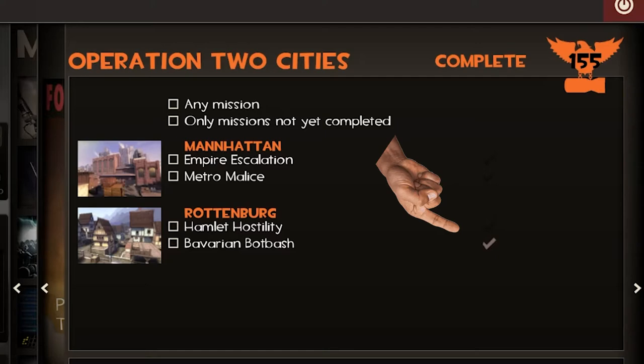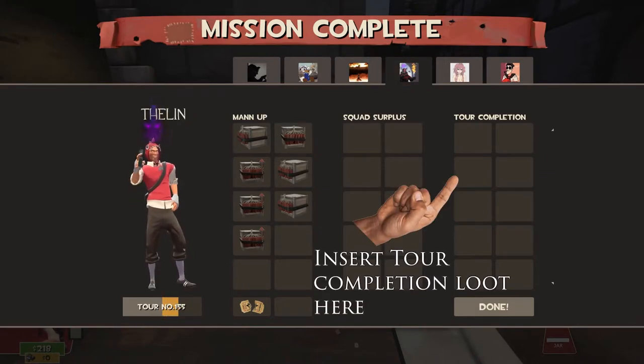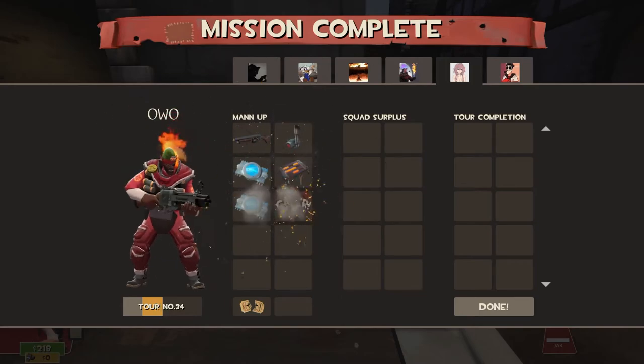This is important because many people actually think they will lose a ticket because of that. Each time you complete a mission in Operation Two Cities, you will get tons of robot parts and some other loot. And after you've completed all of them, your tour number will go up and you will get some extra special loot — everyone wants this because of the chance of a golden weapon or Australium — and your map progress will reset, making you able to complete all of them again.